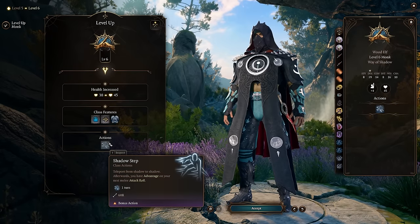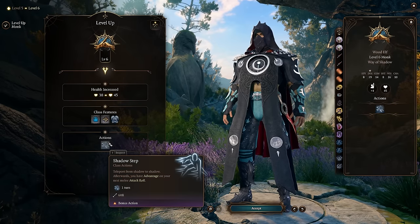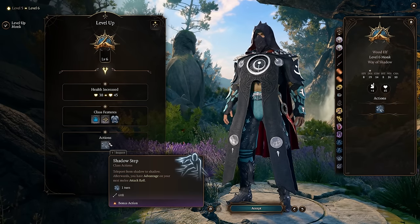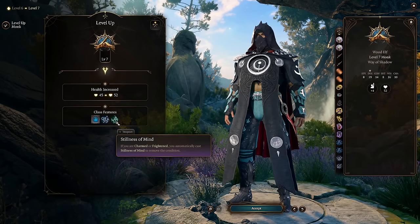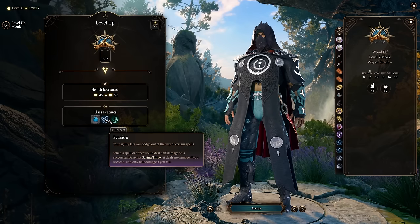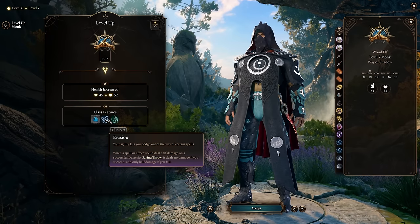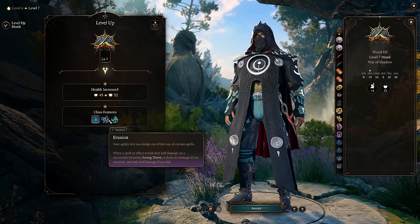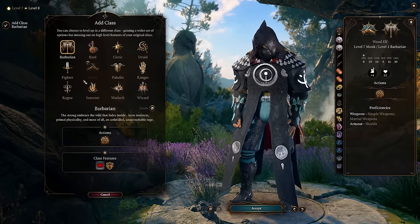Into level six we get ki-empowered strikes, so our unarmed strikes count as magical for overcoming resistance. More importantly, we get shadow step: teleport from shadow to shadow, and afterwards you have advantage on your next melee attack roll — this is one of the biggest draws of the build. I could do six monk and six rogue, but after level three rogue it's really just about increasing sneak attack, and sneak attack only scales on odd levels. So putting another level into monk gets us stillness of mind — auto-remove charmed or frightened — and evasion for less damage from spells. Much better utility.